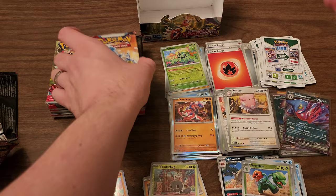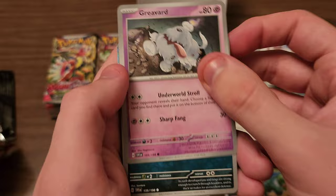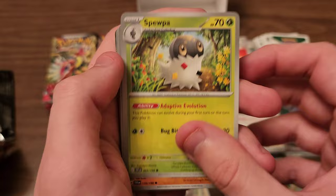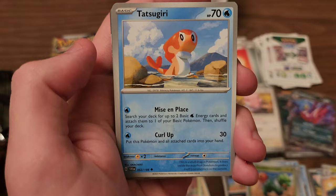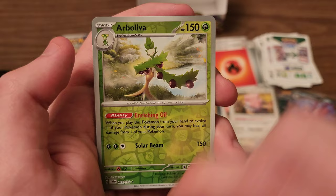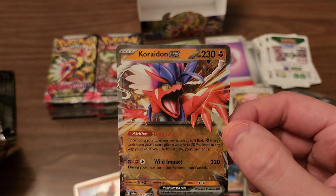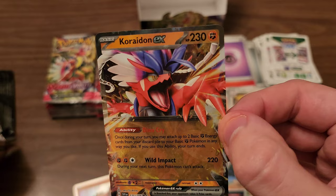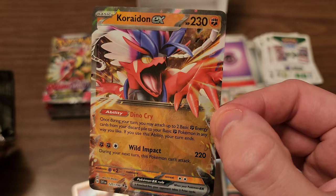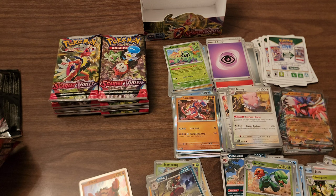We'll go ahead and open one more and then start our recording over again. We got a Greavard, Mabastiff, Spidops, Metagross. We got something back there — Tatsugiri, Jigglypuff, Floragato. First reverse is a Bisharp. Second is Arboliva, which is a Rare, so we'll put that one to the side for sleeving. And a Koraidon EX. What I was saying earlier about pulling like a Dialga or Palkia could also apply to the Level X series — and this is like pulling a Level X, so that's pretty neat. This card looks pretty nice. Not the best looking EX I've ever seen, but I would say pretty average. It looks good — not the best I've ever seen, not the worst I've ever seen. It's nice, I like it.